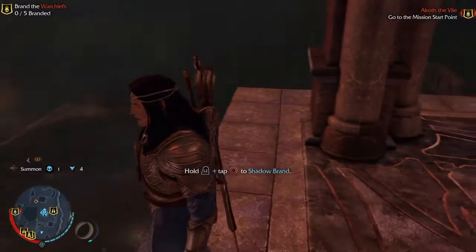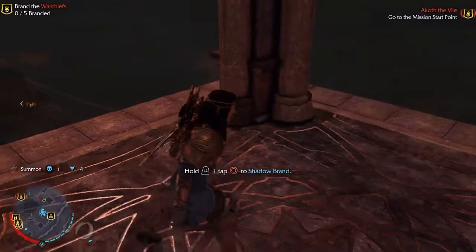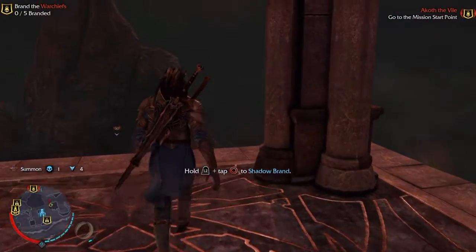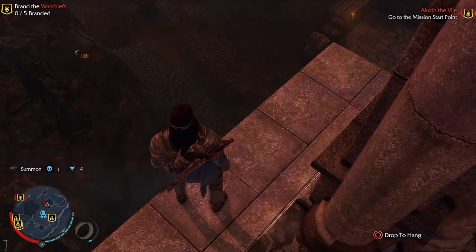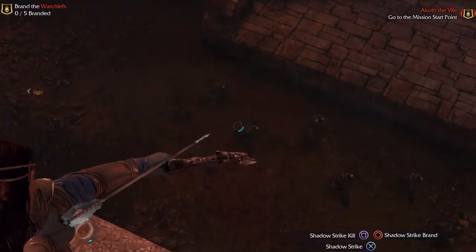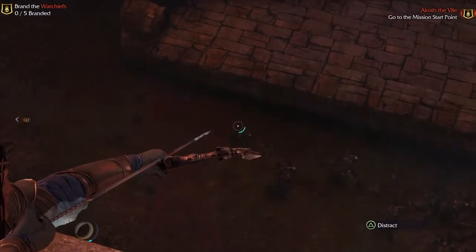The rate that it recharges is really slow and I don't even remember how you charge it. It's something like killing — no, it's branding people. And you can absorb — yeah, because that powers your wraith ability in the first game, doesn't it? Yeah, so I need to brand some. How do I shadow brand? Can you shadow brand? Oh yeah, no, that's a shadow strike.